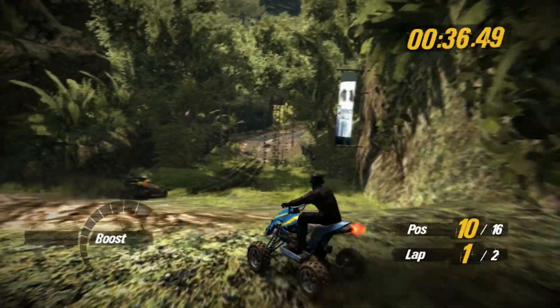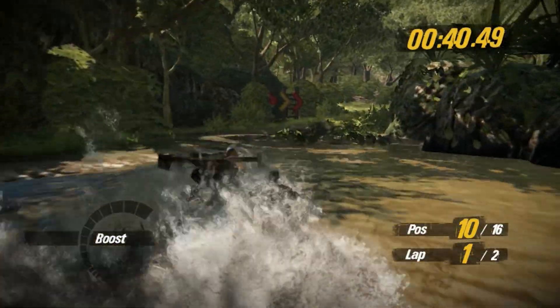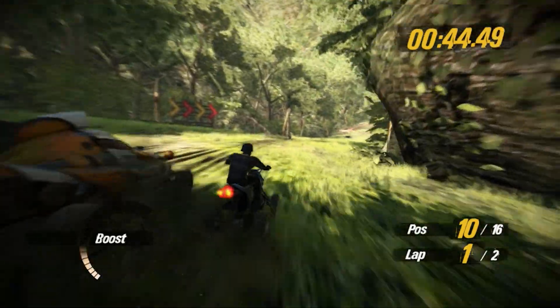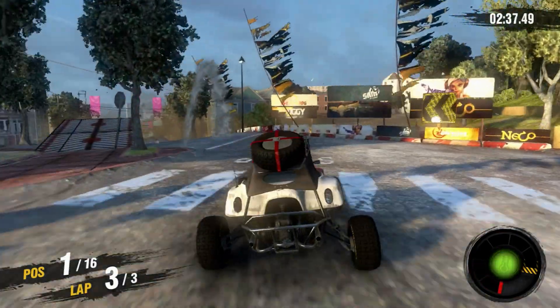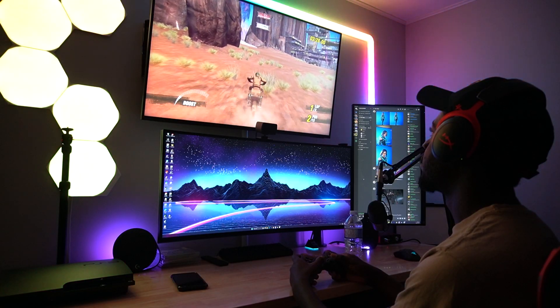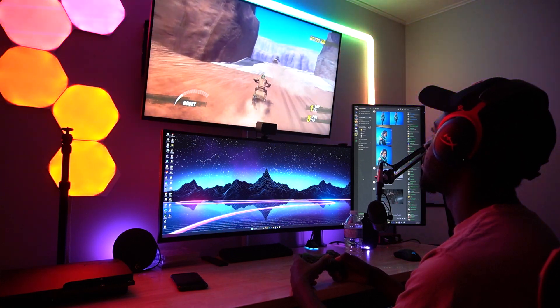They expanded the boost mechanic even further in Pacific Rift by adding environmental cooldowns and overheating, adding another layer to its gameplay. For instance, if you drove over a pool of water, your boost gauge would cool down a lot faster, letting you engage it more. But if you drove near fire or lava, it would heat up rapidly. So you had to be really strategic with your boost gauge, and I like that aspect of the MotorStorm gameplay.